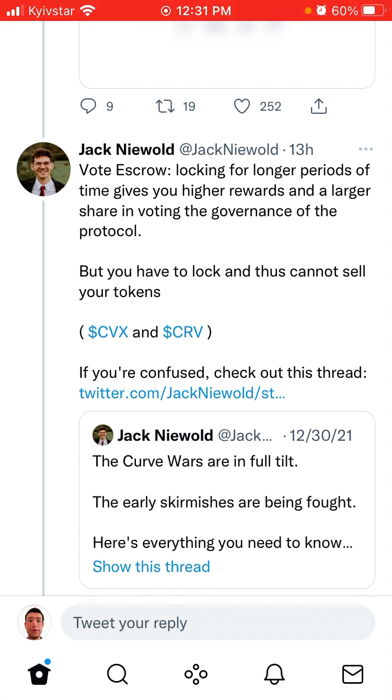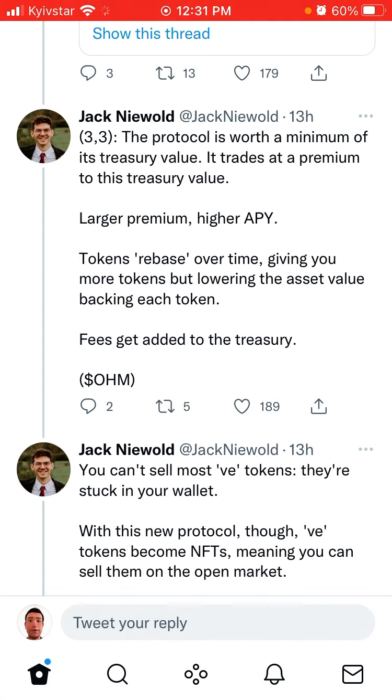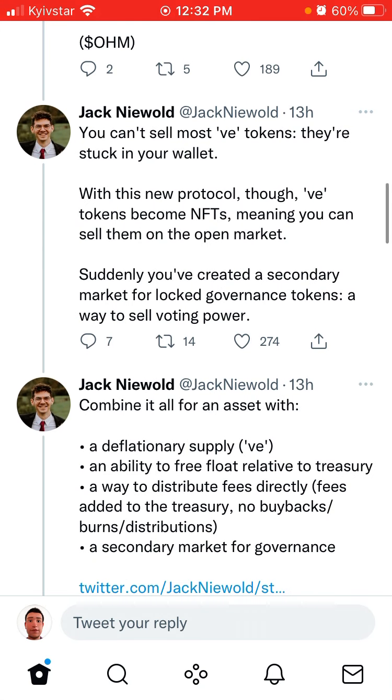Basically, if you lock in escrow for a long period, then you have more voting power, but you cannot sell your tokens. The protocol is worth a minimum of its treasury value and trades at a large premium to this treasury value, meaning high appreciation. Tokens rebase over time, giving you more tokens but lowering the asset value backed in each token. Fees get added to the treasury.